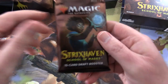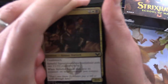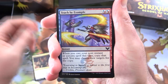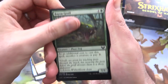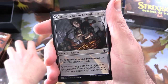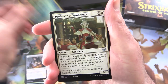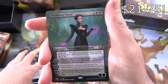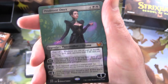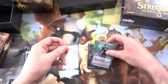Ten draft packs, let's get cracking. Hoping we get some crazy pulls today - have not had a lot of luck with the bundles so far. We got Spiteful Squad, Teach by Example, Thrilling Discovery, Bayou Grof the Plant Dog, Essence Infusion, Eager First Year, Bury in Books, Tome Shredder, Introduction to Annihilation. Uncommons: Symmetry Sage, Golden Ratio, Professor of Symbology. And right off the bat - Mythic! Professor Onyx! I don't think we've pulled this one yet, and it's the extended borderless version. Nice. I'm going to sleeve that up - that's going to go straight into the Planeswalker collection.